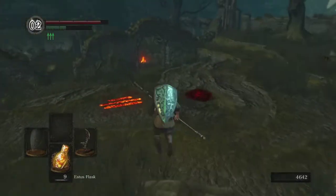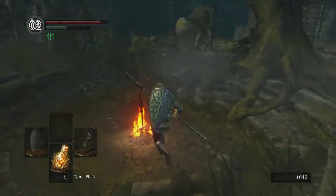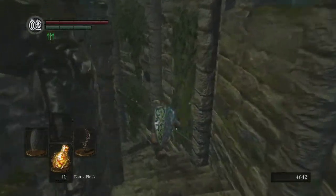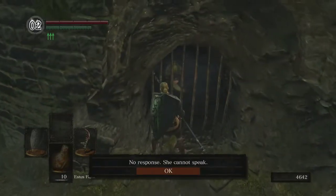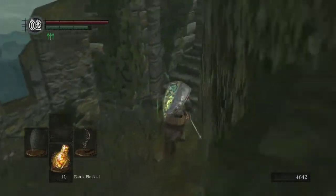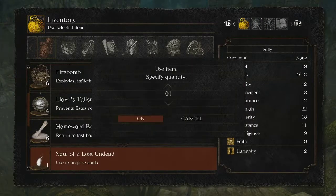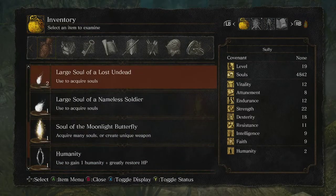I feel so sluggish until I can get back down to under 25% equipment load. I'll go ahead and rest at the bonfire, then go down and upgrade my Estus Flask with Anastasia. Then I'll hit the bonfire one more time and level up. I think I can level up once, maybe twice if I consume my soul items. Having extra health at this point is very beneficial because we're kind of a glass cannon until we level up a little bit more.